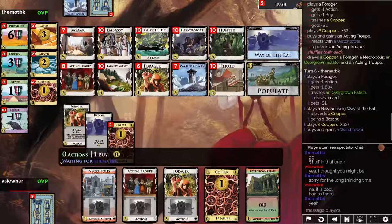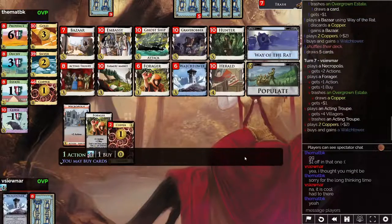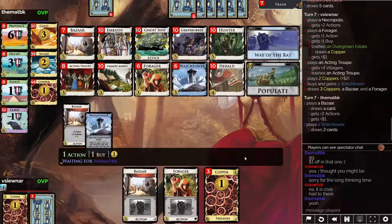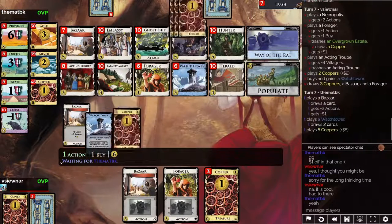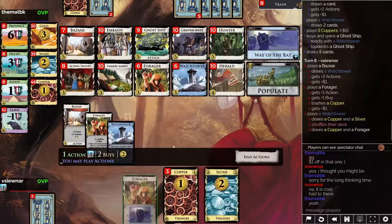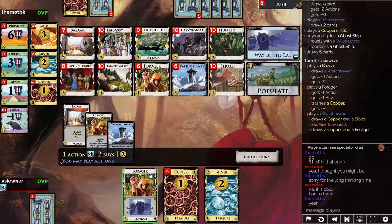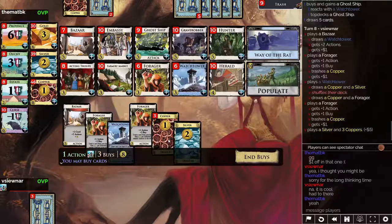I see there's a trick. Opponent gains a bazaar and buys another watchtower. I buy a second watchtower myself — because one will be to draw, one will be to top deck. They get some draw from their watchtower but don't have their villagers yet, because otherwise they would have discarded that bazaar, top decked the bazaar, then drawn into the bazaar and played it. They get a ghost ship. I don't care about the ghost ship, especially now that I have two watchtowers.